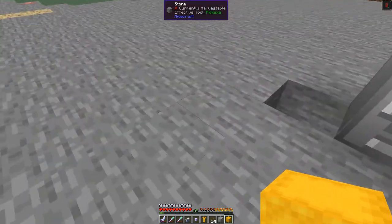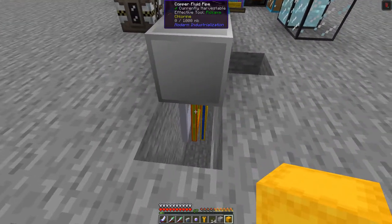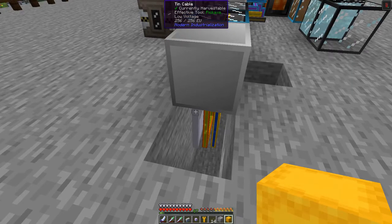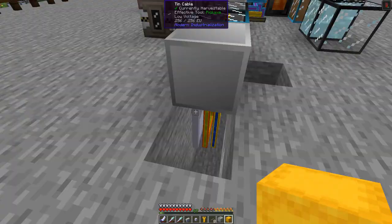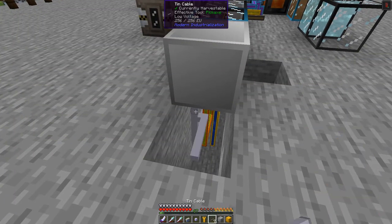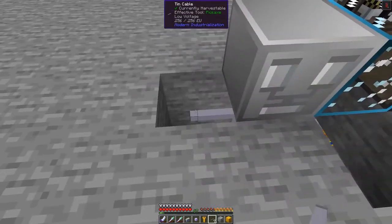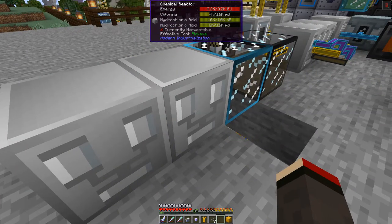Now let's put down a piece of tin cable — we don't need those two chemicals for the next process. I've got some gold fluid pipes I took out overnight. Let's put down another piece of tin cable on top and place a second chemical reactor. We need to take the hydrochloric acid out of here and put it into this next chemical reactor.